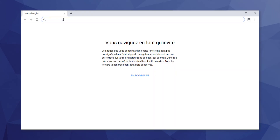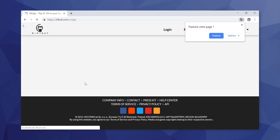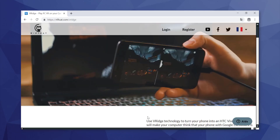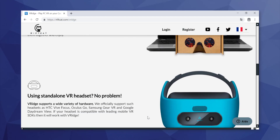Secondly, download Rift Cat, also named VR Ridge, on your cloud computer. This app allows you to play PC virtual reality games designed for headsets like Oculus Rift or HTC Vive on your mobile VR headset.